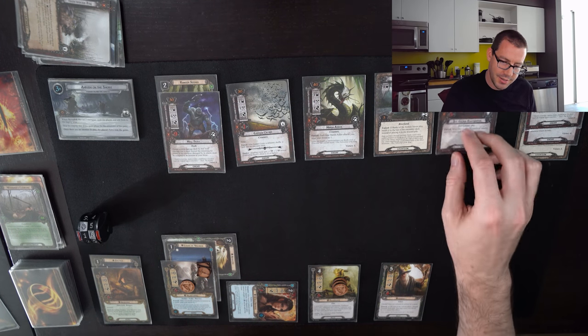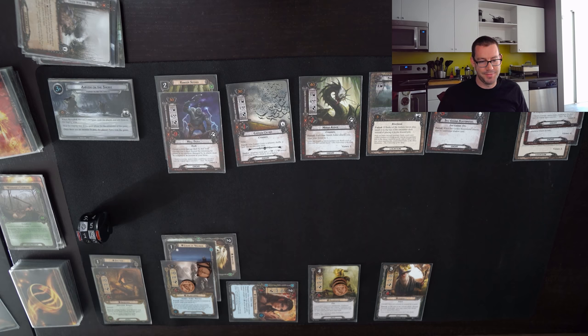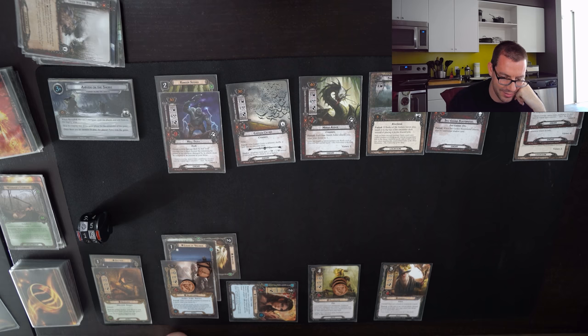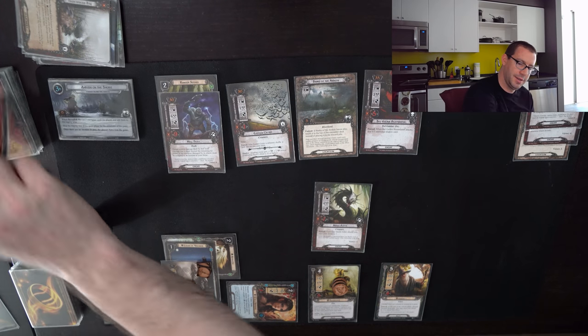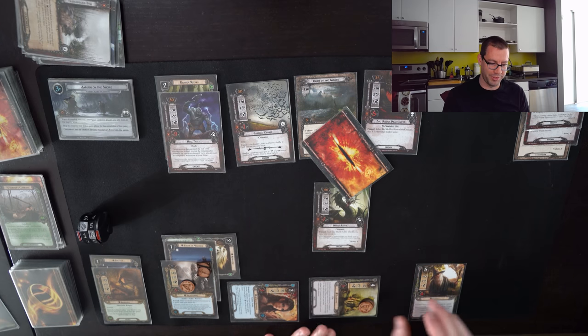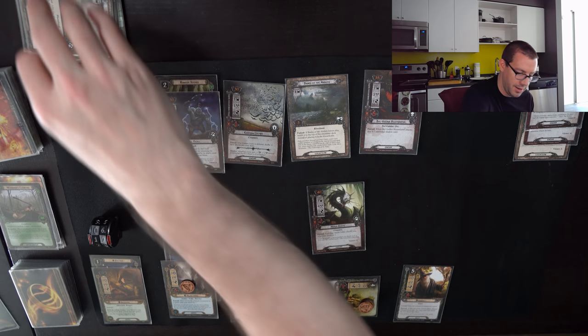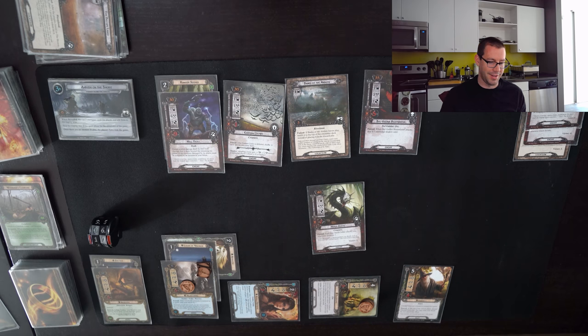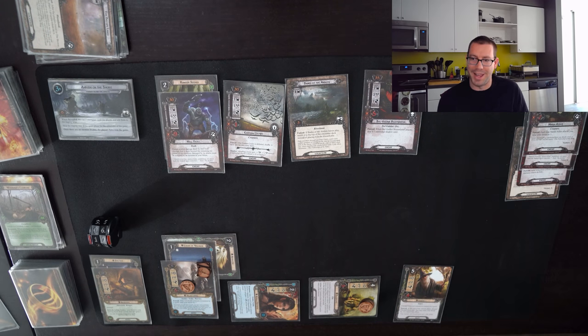Let's hit that ambush — two more encounter cards. One is Banks of the Anduin; two is Dol Guldur Beastmaster. I am very okay with this, possibly aside from the fact that I can only engage one enemy per round. I want to deal with the Marsh Adder right now just to get the biggest threat out of the way, so I'll engage it. Treebeard will defend with his four defense; shadow is Grasslands — nothing. No damage on Treebeard. Eight plus attack to kill the Marsh Adder brings me to ten total. Third enemy added to the victory display.